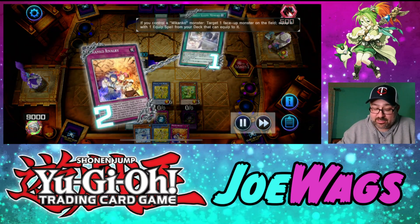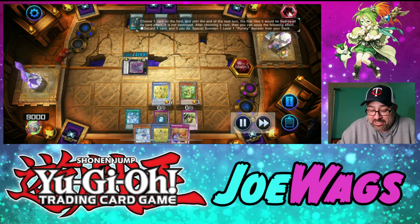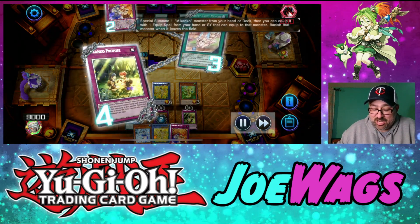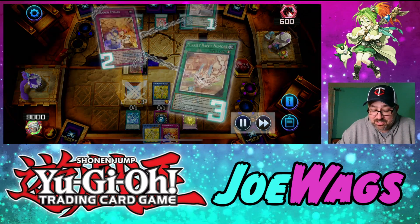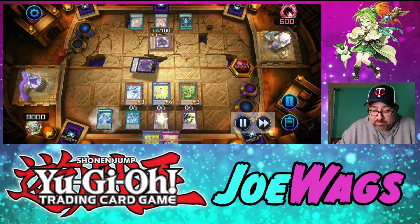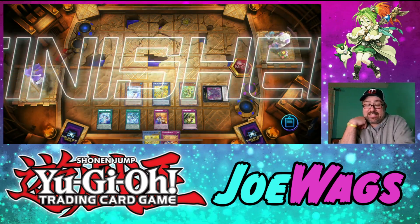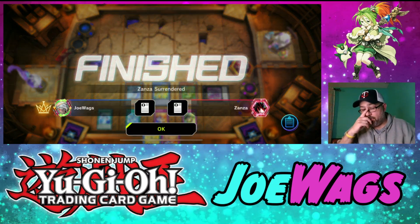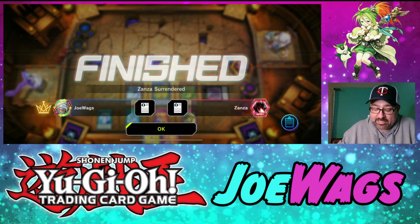They're at 4,000 defense and had gained life from a Purely card, otherwise we almost had game. I play Rivalry to try to equip — I'm going to equip their monster and take control of it. They give up because I took their guy. That's the way Purely works — they get the monster with all the overlay material on it, and I just took it.